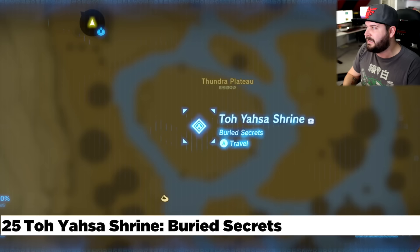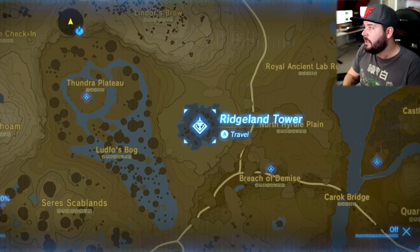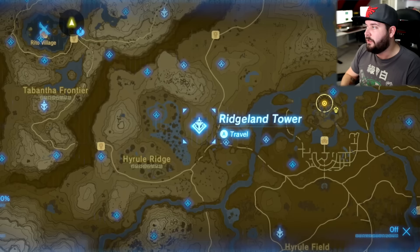At the Ridgeland Tower, if you go to the west, this is the Thundera Plateau — a quest involving getting a whole bunch of orbs into four small holes right here. The orbs are very difficult to get up because it is raining. Directly to the west of that is Zalta Wah Shrine; you can glide to it from the tower very easily — you're just going to see it as you glide down.